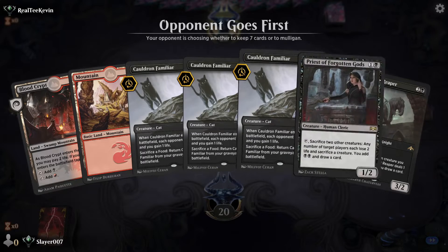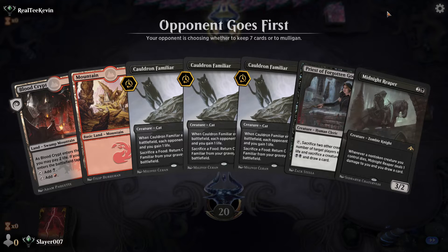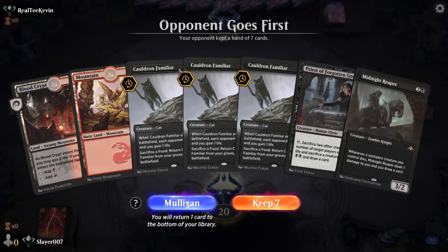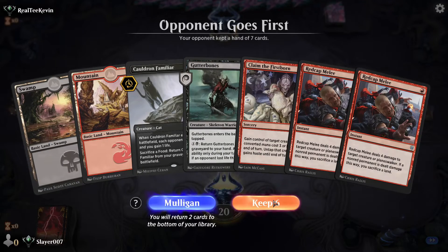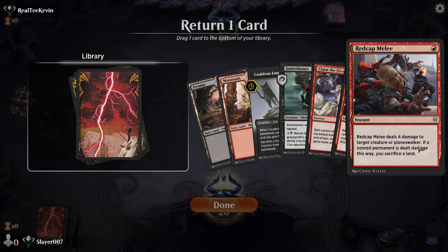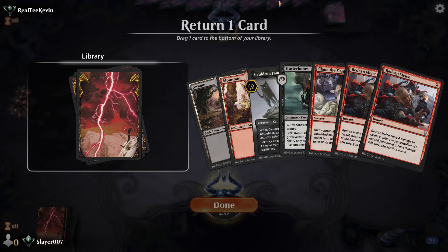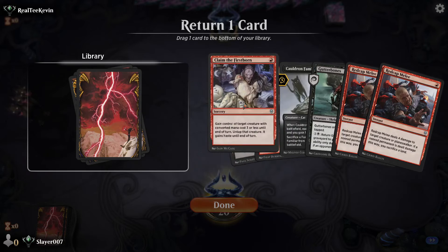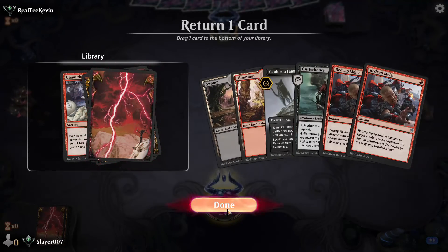Alright, we are playing Rakdos February 2020 edition. I do not like this hand — we have a bunch of cats but that's all we have. We have to mulligan. This is much better — we can keep this. We send back a Red Cap Melee. This could be Mono Red, so I'd rather keep Claim the Firstborn.